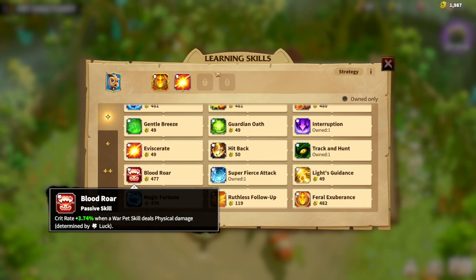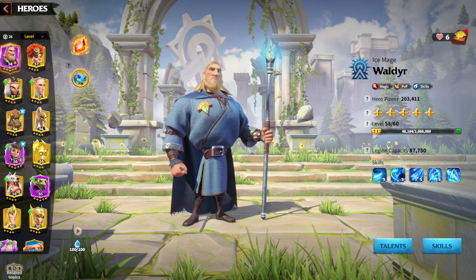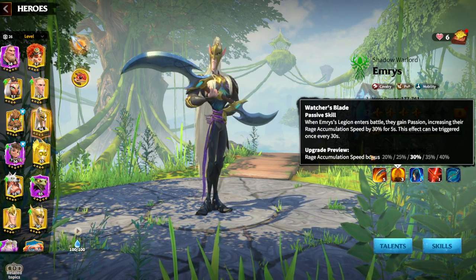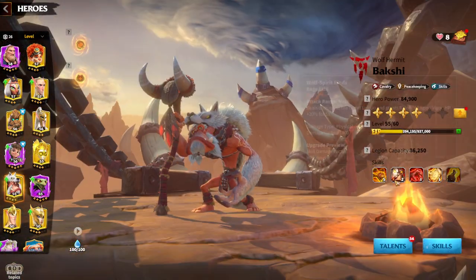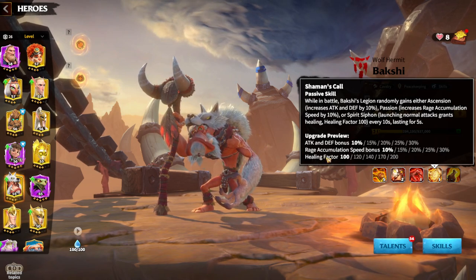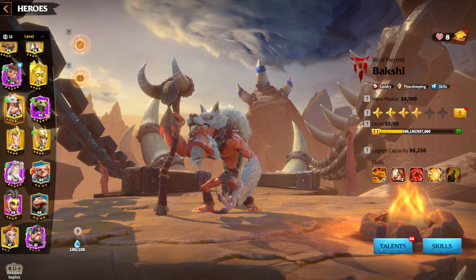So the build would be: Exuberance three skills together, then Fierce Attack three skills together, then Fatal Bite and Blood Roar. Now regarding the most important part when speaking about warpets — hero pairs. Golden Rock is especially good for cavalry heroes, particularly Emrys and Bakshi. Emrys is a rage accumulation speed hero — his main job is to use his main skill as much as possible to accumulate rage as fast as possible. Bakshi also has 30% rage accumulation, and Feral Exuberance has a healing factor on its second synergy skill.